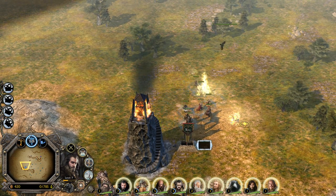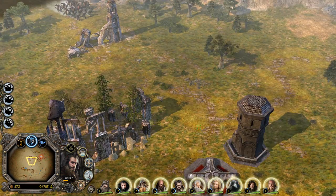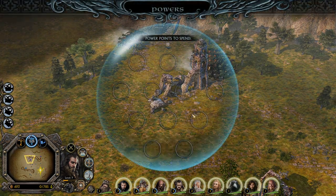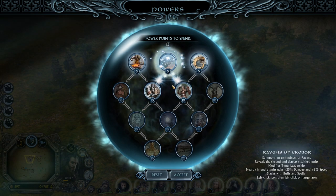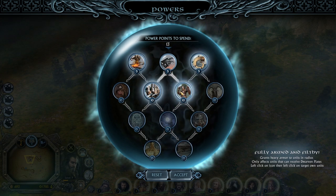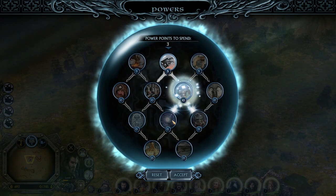We can also upgrade every single one here. We don't have money anymore so we need to be careful. Let's capture this one maybe just to get some more vision. There are some more units coming. Now we can start picking some abilities — let's start with the one that grants heavy armor to units and reduces that. Let's go with this one.